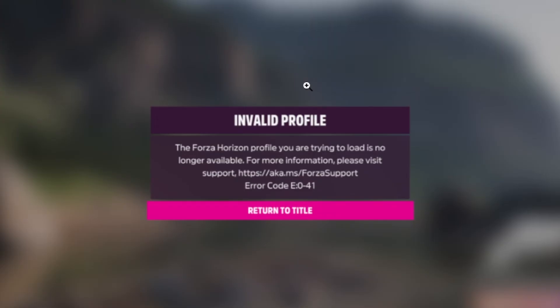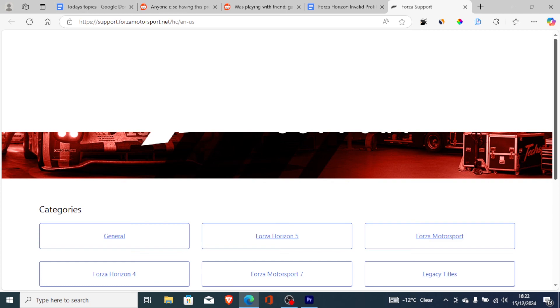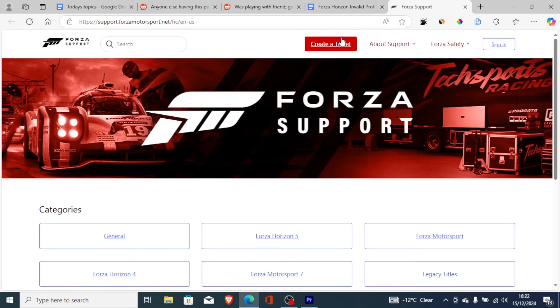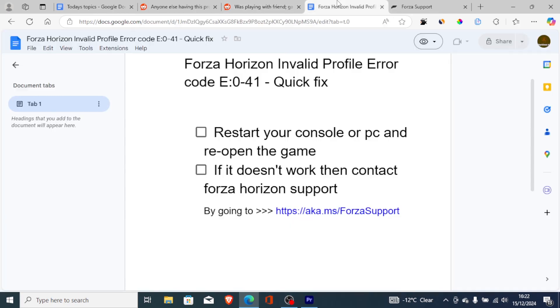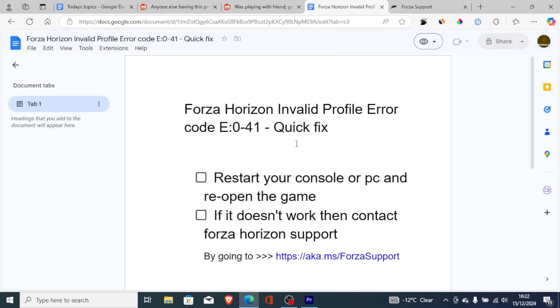If you do so but you're still facing the same problem, then contact Forza Horizon support using the link they have provided. This link will take you to a support page where you can open a ticket and explain that you are facing this error message — invalid profile with error code E041 — and they will guide you to fix the issue. But in most cases, you just need to restart your console or PC and the problem will be resolved.